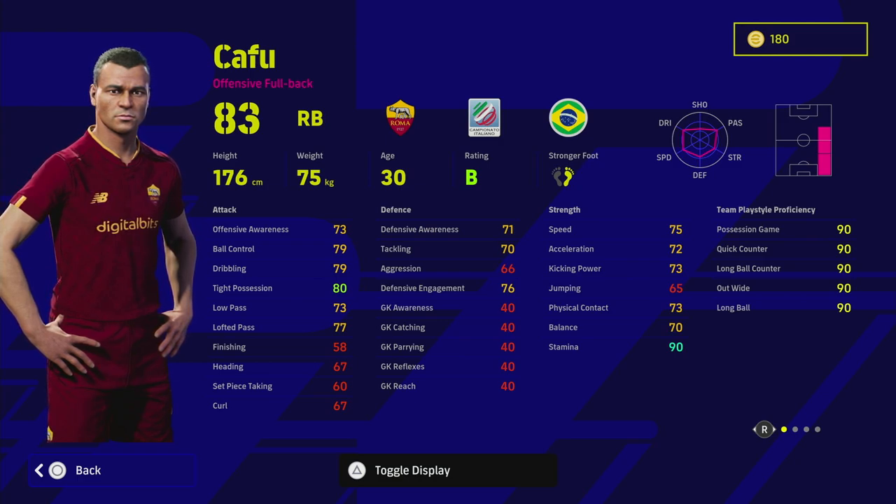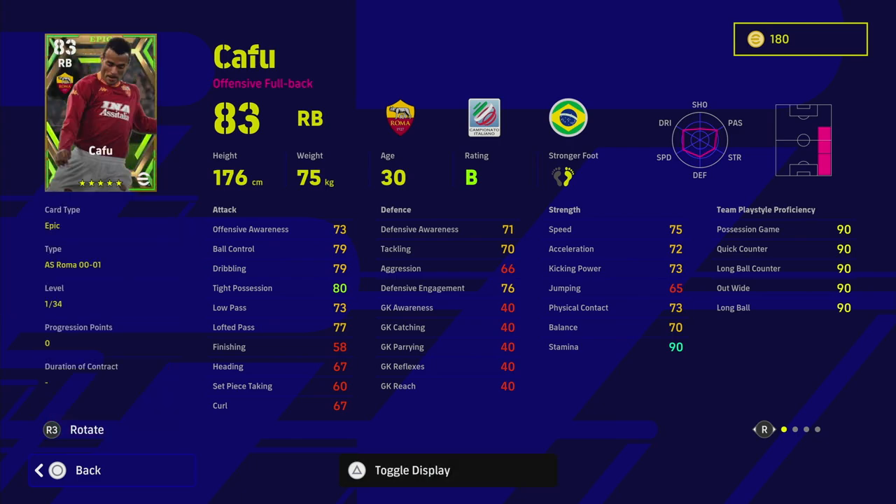Straight away you can see he's got a lot of mid-to-high 70 stats, but he's got a lot of trainer points to amass — 34 levels to go. It's a fairly good version of Cafu: team play style proficiency at 90, he's got early crosser which is brilliant for this card, pinpoint crossing, weighted pass which is huge, unwavering form, sliding tackle, fighting spirit, and of course man marking — as a right back that's going to be massive.